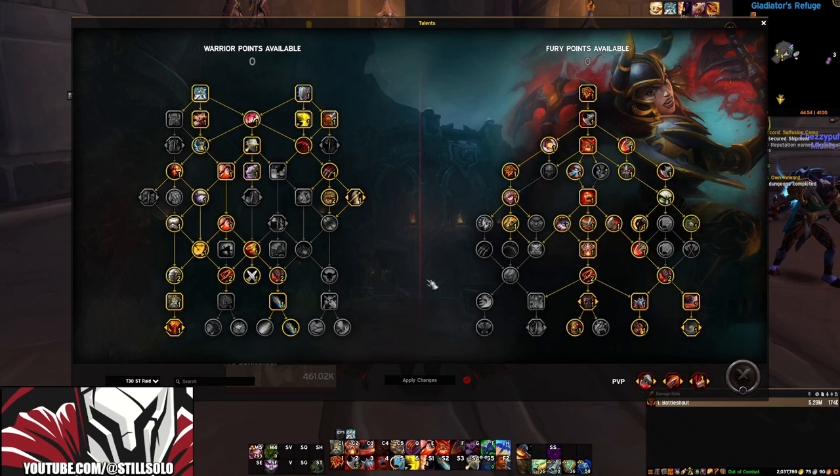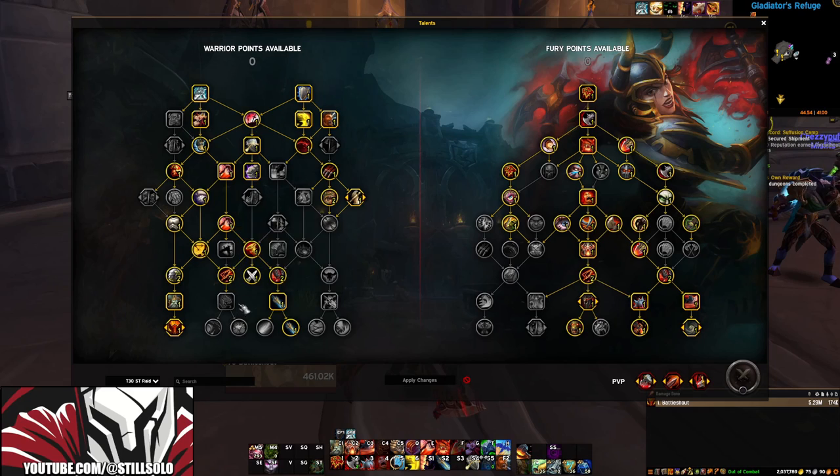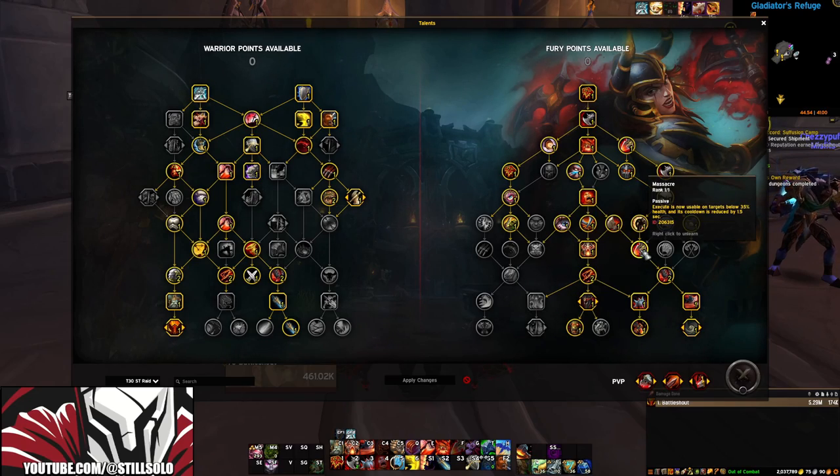And now let's look at the single target raid build — this is the build you should be using for pure single target fights when you're raiding. With this build, we're not going to be picking up Thunderous Roar. Instead, we're keeping Spirit Bastion, mainly because we're not going to be picking up Bloodborne. Rather, we want to make sure that we pick up Massacre to help our execute damage.